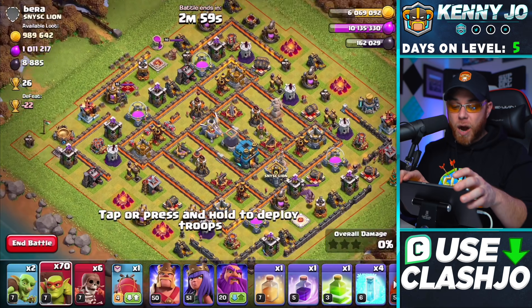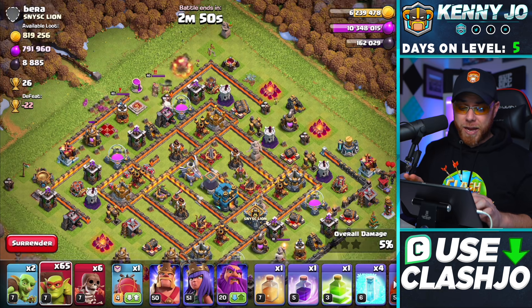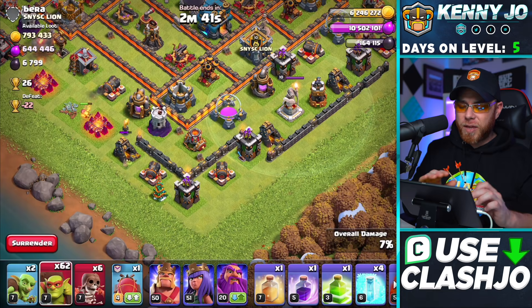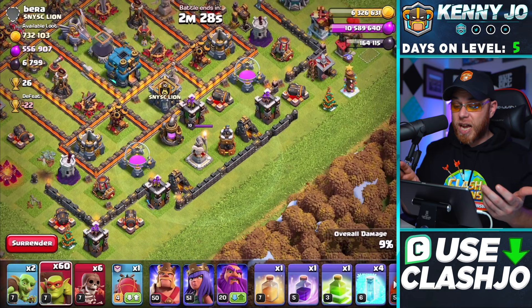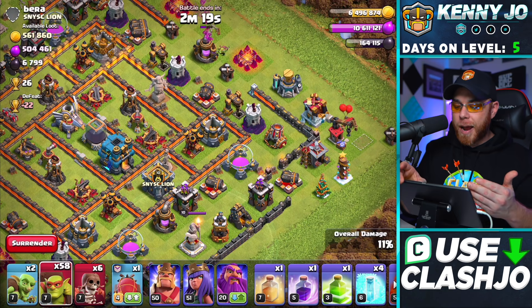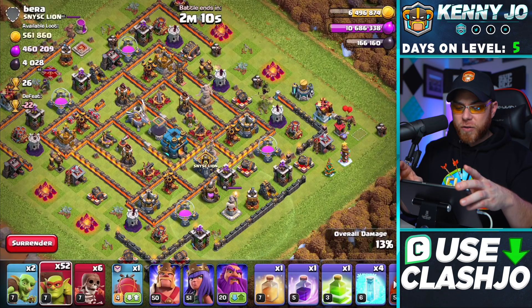We've talked about the army, the leagues I farm in, and fixing that secondary army in the quick train tab. Now let's talk about consistency — how often you need to raid to keep resources coming in fast. I like to sit here for about an hour, and I use a training boost when recording videos to get the most out of it. It's a formula: the right army, the right trophy range, with the right consistency. Town Hall 12 has really long upgrade times and high prices, so grinding is essential.